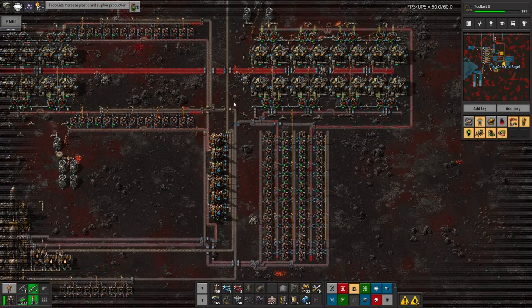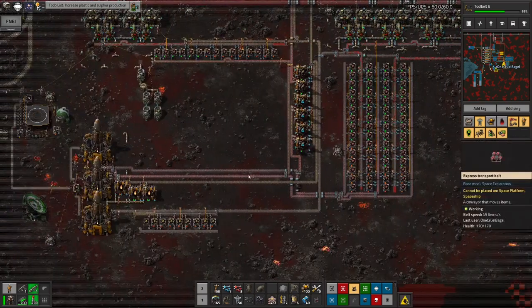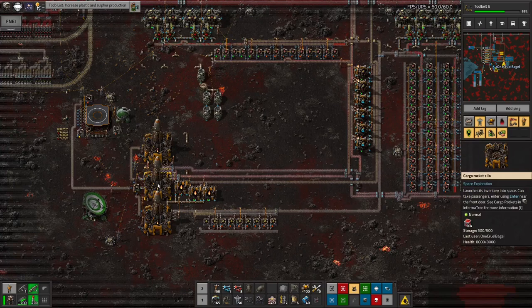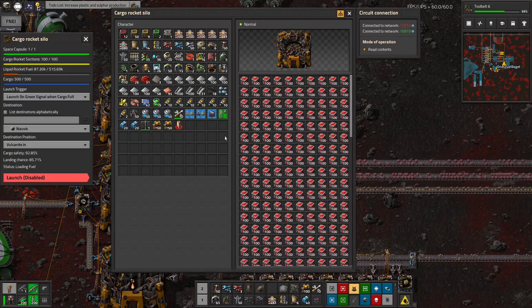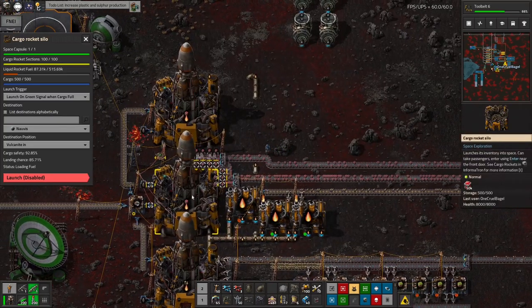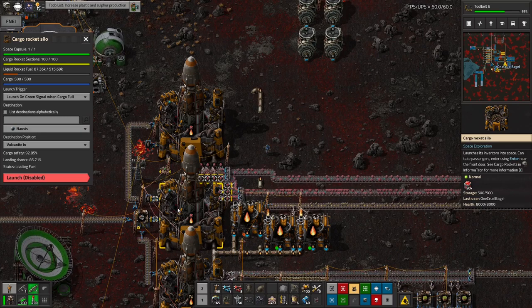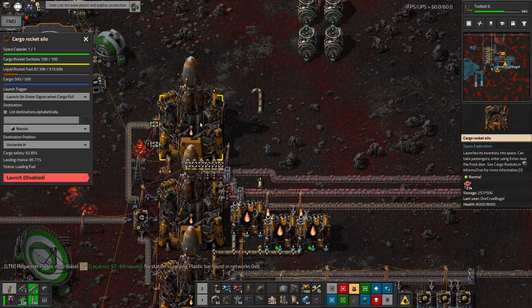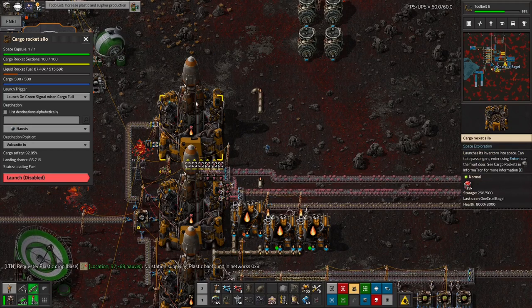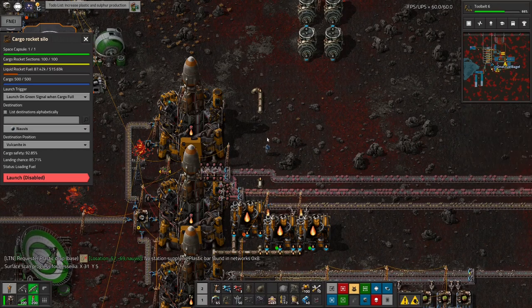I'm wondering if I should be expanding this further, but it's running okay as it is. I've got a nice stream of Vulcanite being produced and it's completely filled up this first rocket. My plan is to have one rocket facility here sending rockets back to Norvis, because I'm going to need a lot of Vulcanite there for use in the smelting facilities. I've got a second rocket here that's now being filled up — this one is going to be used mostly for taking Vulcanite off to the space base for future science.